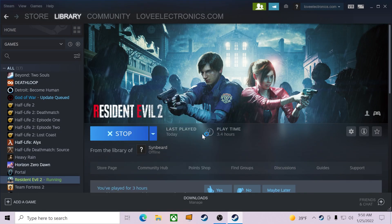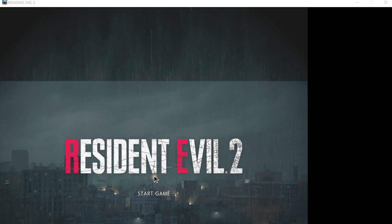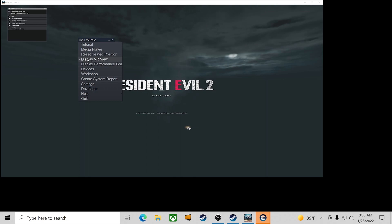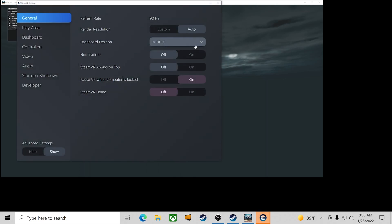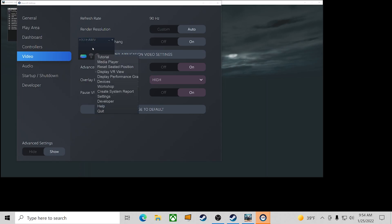First of all, if you have it run where it normally will just display on the computer, it'll cause problems — it'll look like double vision, it won't appear in your headset, and a lot of other things. So what you have to do is go to the Steam VR viewer, go into the settings, and change the setting so it's always on top. Make sure that when the game launches, you put on your headset and let it connect, then take it off, launch the game, and switch to the VR viewer mode before putting the headset on.